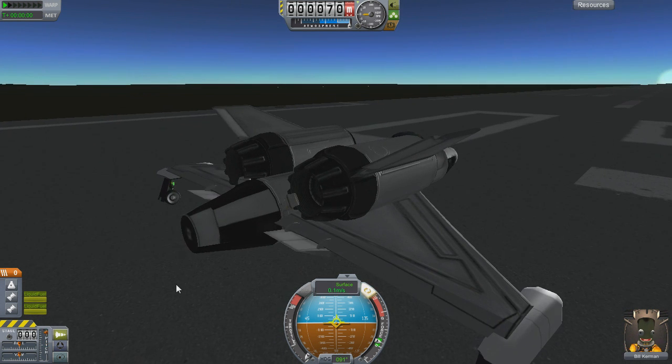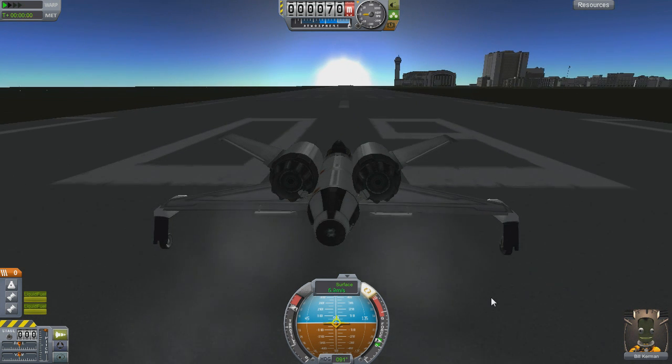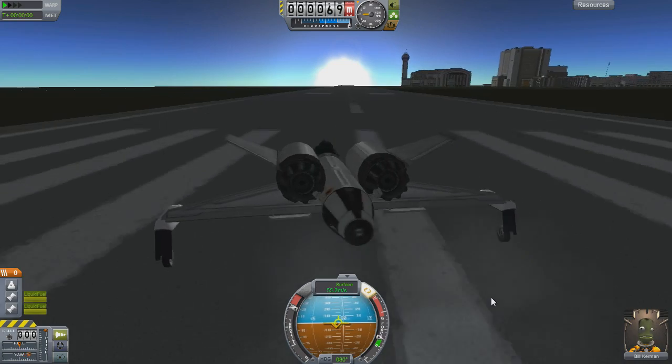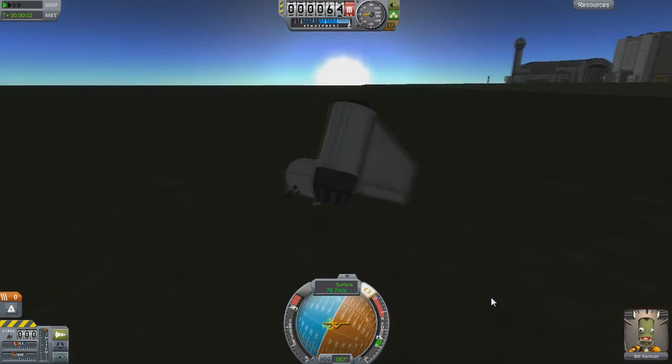How do you fix this? There are a few things you can do. The first and simplest solution is to try pitching up from the beginning of your takeoff. Hold down S, kick on your engines, and hope for the best. This will make your plane attempt to keep the weight on the rear wheels. If this fails, however, you'll need to move on to actually redesigning your plane.